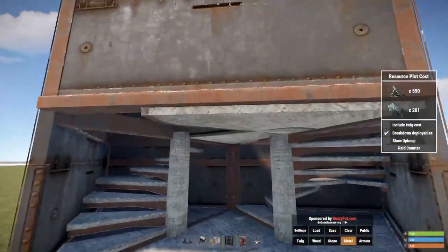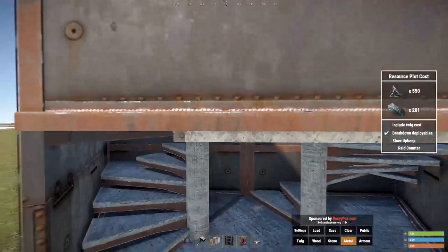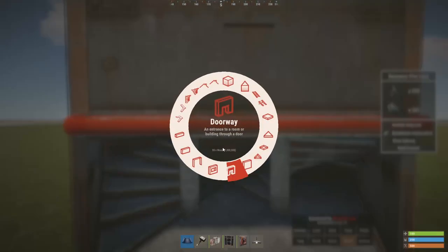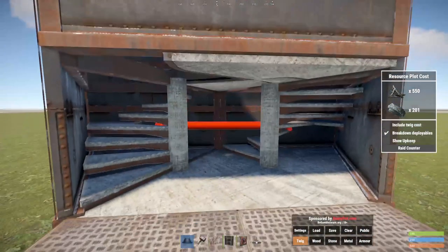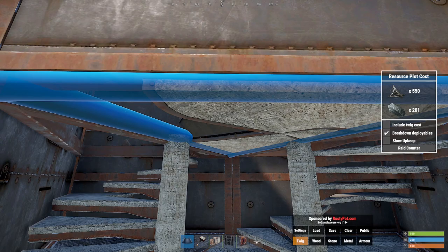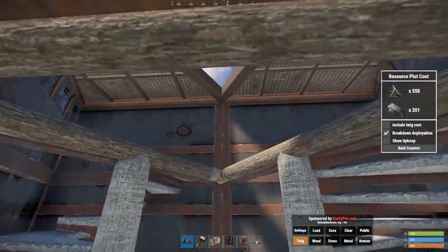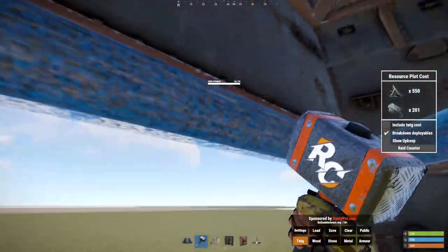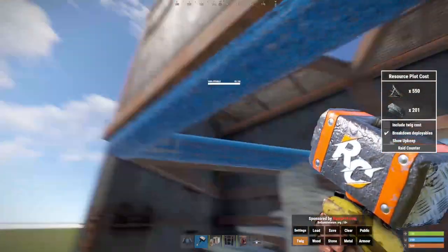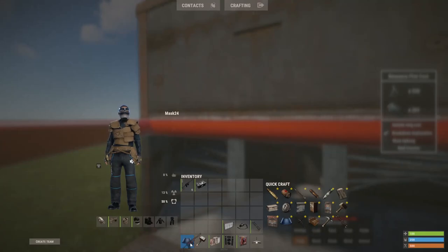With my bunker here, you don't need to do that. All you need to do to open this up is throw a twig wall frame — a triangle wall frame — right here. Boom, we're open, we're in and out. Want to get out? You're done with it, you want to remove it? No problem.